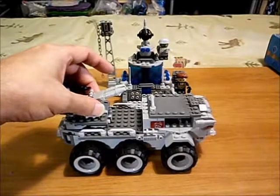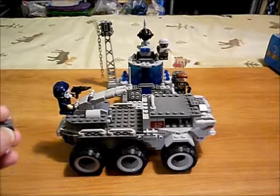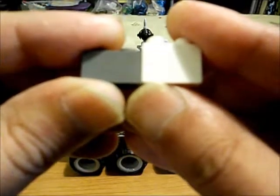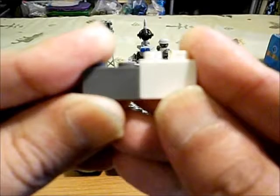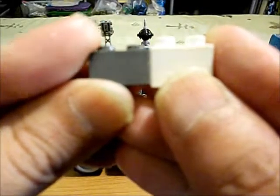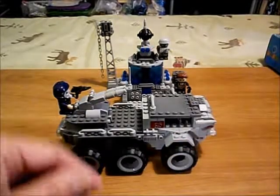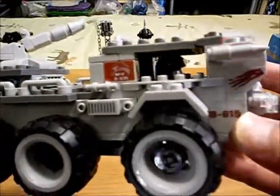It looks like a Lego knockoff, but not really, because your Ban Bao pieces are taller than Lego pieces. Here's a quick comparison — we've got a standard Lego brick, and here's our Ban Bao brick in white. Putting them next to each other, the Ban Bao brick stands taller, and the pegs stand up taller too. It's the same way with the plates — the plates are a bit taller too. There's lots of plate stuff going on in addition to the bricks.